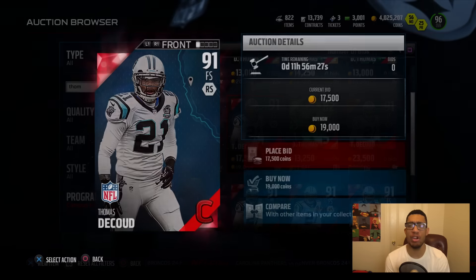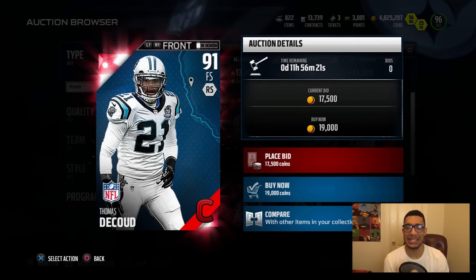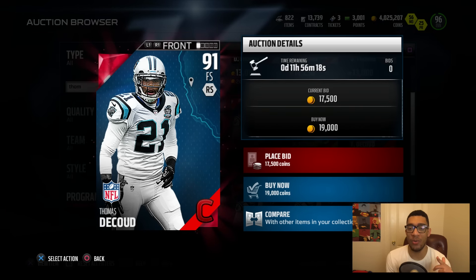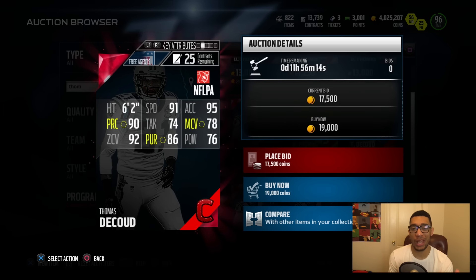We're gonna start things off with this Thomas Deku coming. This is disgusting, man. He's coming in 91 overall, 91 speed, 95 acceleration, 90 play recognition, 92 zone coverage, and a 76 hit power.